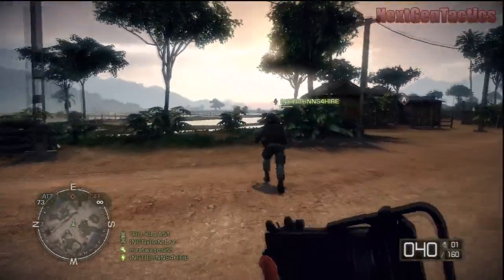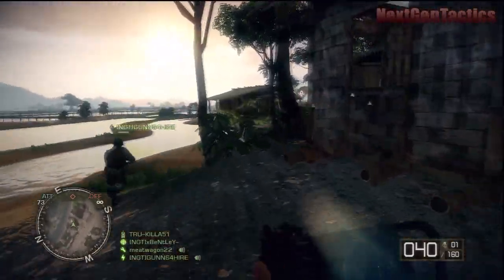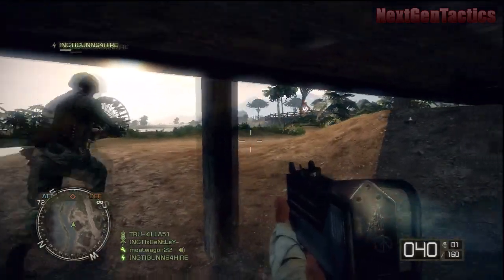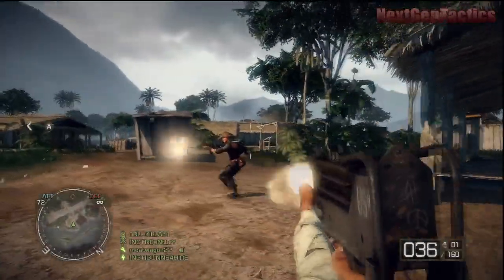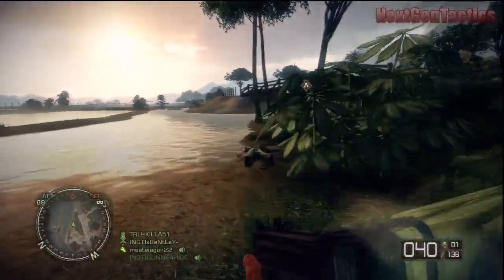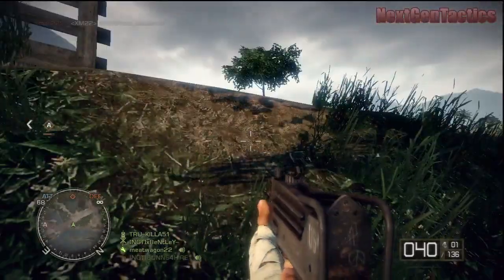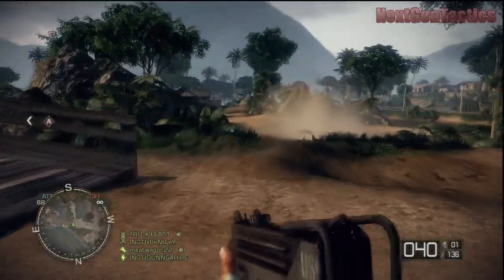I do like the AK a lot, and I like the PPSH and this MAC-10. When I run medic, I sometimes run the RPK — I don't really run the M60 unless it's a heavy helicopter-driven map. The RPK works pretty well when you burst fire it. I'm also thinking of the XM-22 — I think that's right — which has a really high rate of fire, but you have to be on target. You can spray from the hip and miss every shot, so you've got to control that rate of fire.